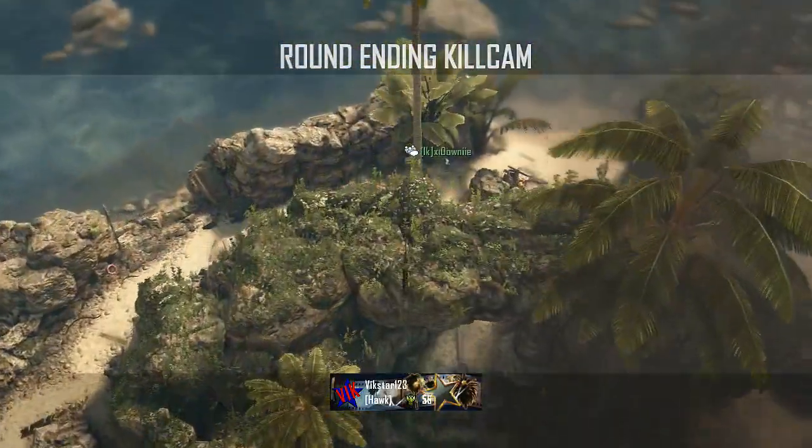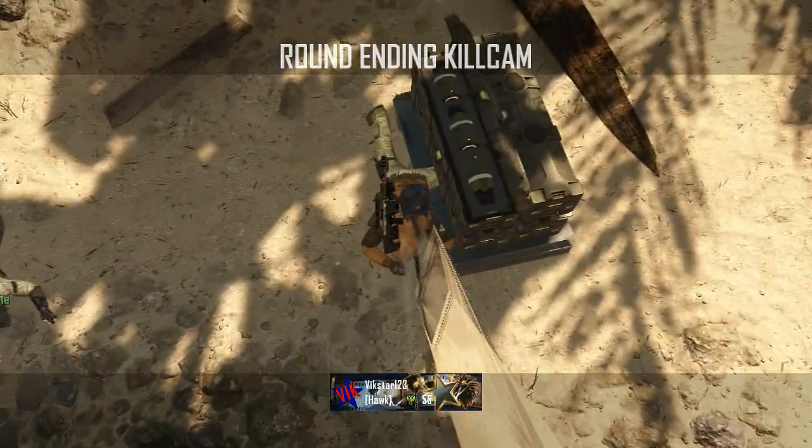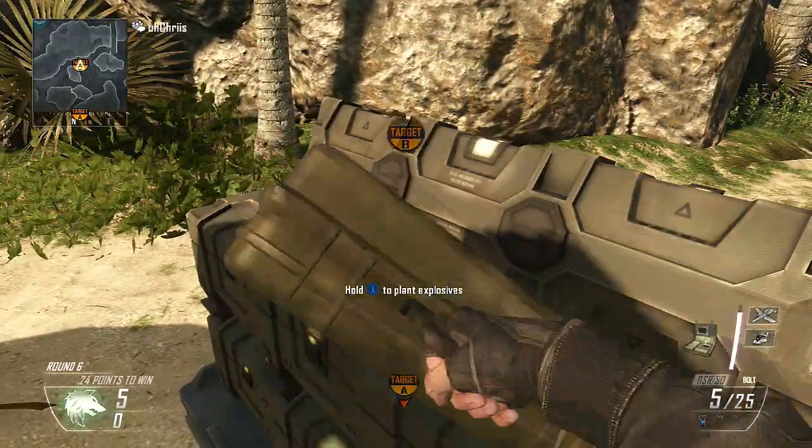Then you're going to throw the combat axe and it's going to go straight up over the rocks and come flying down, taking them out for a nice aerial final kill cam. That is the spot for the A-bomb site and now we're going to move onto the spot for the B-bomb site.